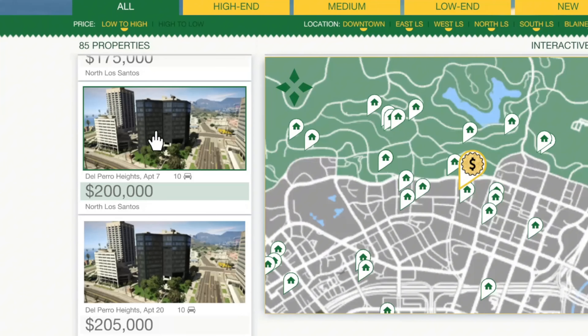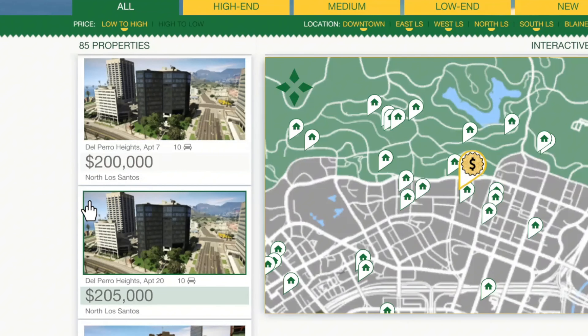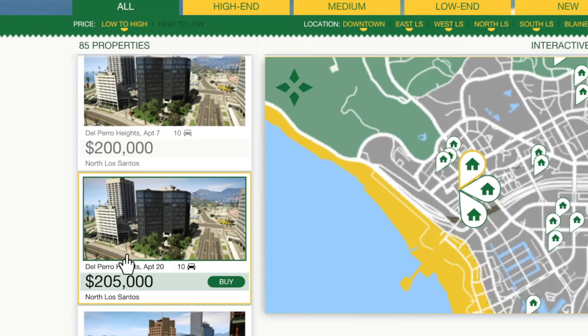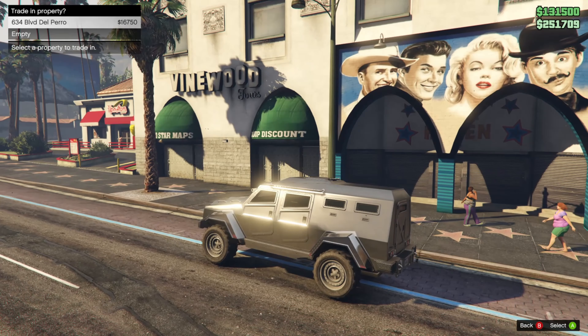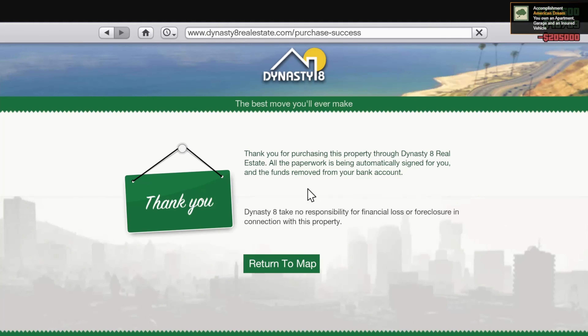Here it is — Del Perro Heights. I'm not sure what the difference between both options is; it's only a $5,000 difference, but I think we'll go with the $205,000 one just in case there's anything we're missing. Let's go ahead and purchase this now. We have to trade in a property, so we'll do the empty one for now.